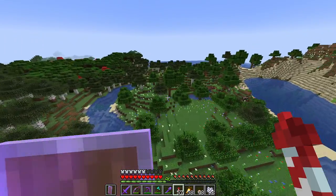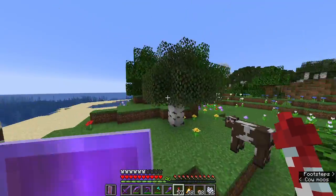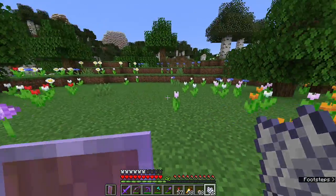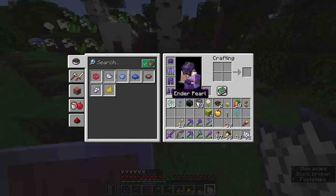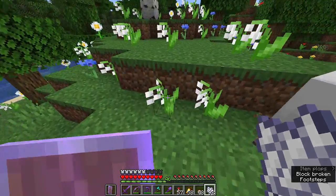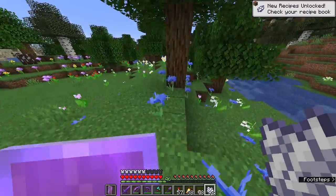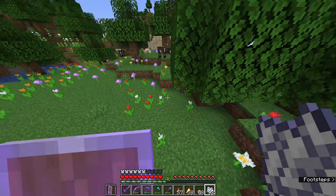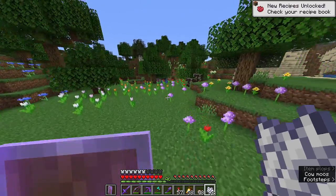There are a couple more flowers we have to get from another biome. As you can see right here, we have a flower forest not too far from home — this is a great place to set up a flower farm. Wow, this place is beautiful! There are a lot of different types of flowers here: cornflower is one of them, lily of the valley — yes, right there — and any kind of tulip.